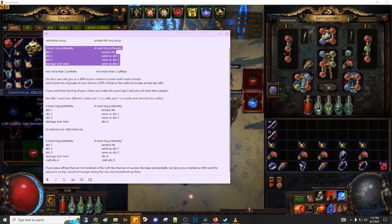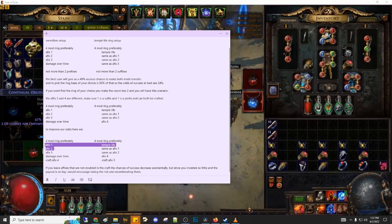If you don't get the perfect scenario, this is how the next best setup will look like. The three affixes — damage over time and the crafted fourth affix that we got randomly on the temple life ring — and the temple ring with two of the same affixes from the damage over time multiplier ring together with the fourth affix that we crafted, and room to craft the third affix we have on the damage over time multiplier ring. In this case, we are looking at a 42% chance of success and a 21% chance of getting it on the right base.